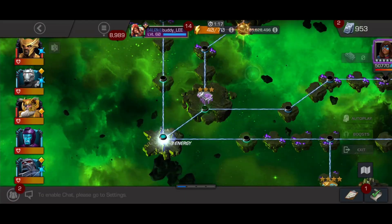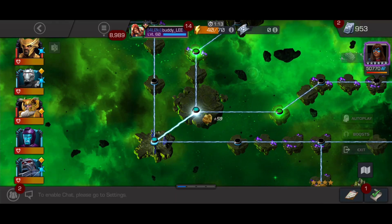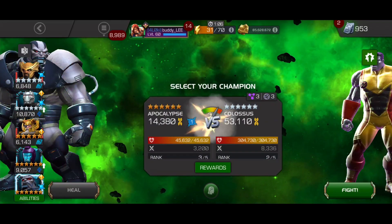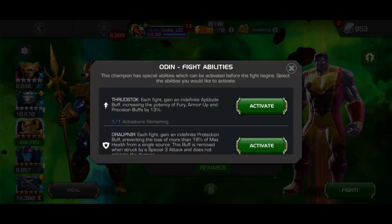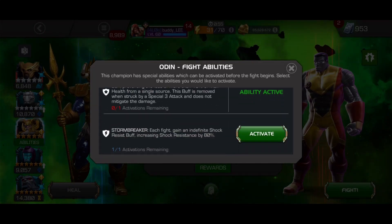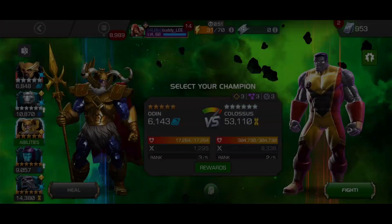We're going to test out the 6-star rank 1 Kang in x6.3.6. The reason I wanted to test him here is because I was interested to see if his SP2 power drain would work against the Cap Infinity War boss at the end, who's one of the most difficult fights in the game with very few counters. I'm going to use Odin pre-fights for a little extra pop from those fury buffs, though it isn't needed.